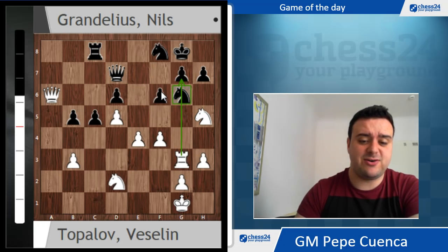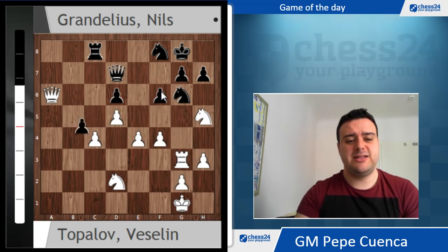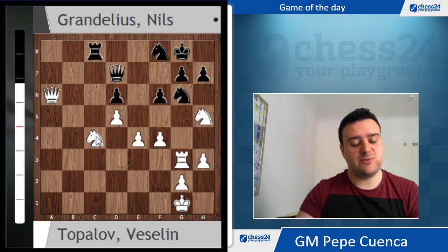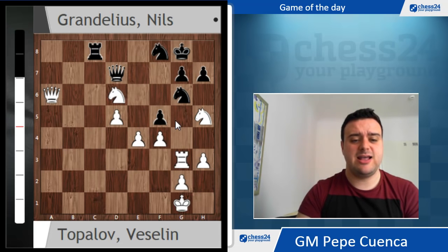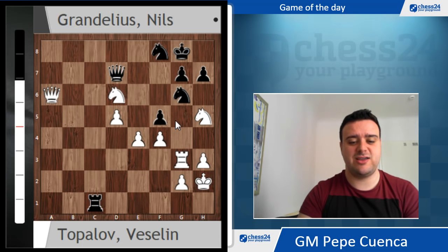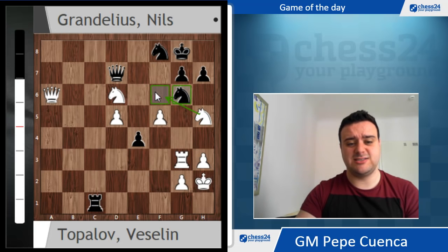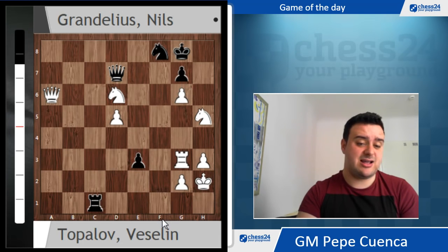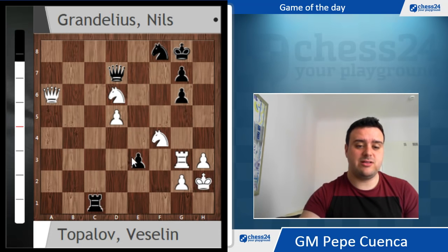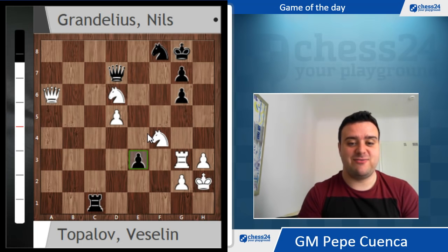After f4, Nils decided to try to complicate the game with c4. But just after bxc4, bxc4, Nxc4 - we collected one pawn, attacking d6 and threatening f5. Not a good business for black. So f5 was played, Nxe6, and then Rc1 check - we have the beautiful h2 square for our king, some fresh air. And now fxe4, f5 - you cannot remove your knight from here, Nf6 is coming. So e3 was played, and after fxf4, Nils had to resign. This point is going nowhere and we're just a piece up. Really interesting game from both sides - I think both players played in a really interesting way.